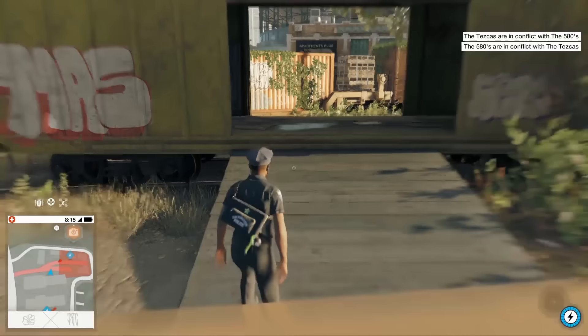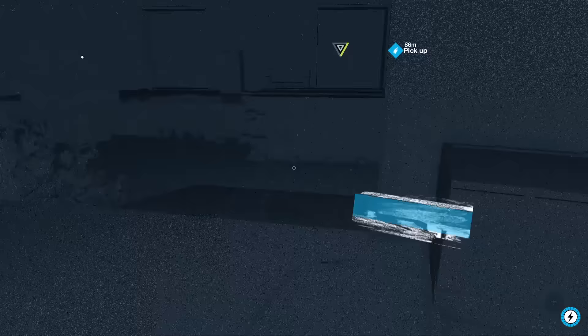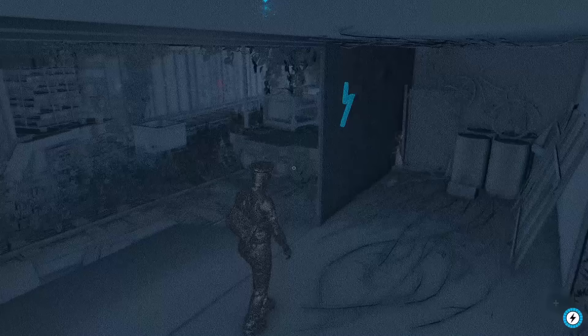First things first, you'll want to make your way to this specific location on the map. Once you're there, you'll want to find this box cart — I think there's only two in the whole area, so it shouldn't be that hard to find. Once you're inside, you'll want to turn on the nethack ability and you'll see a blue symbol on the wall.